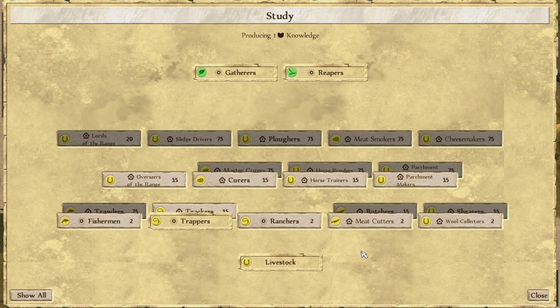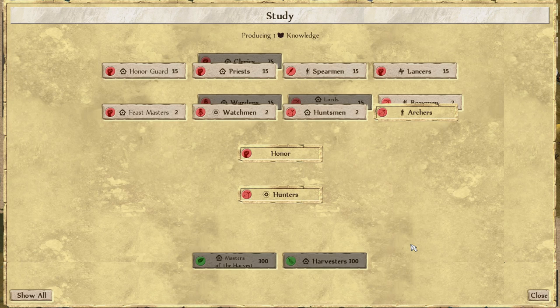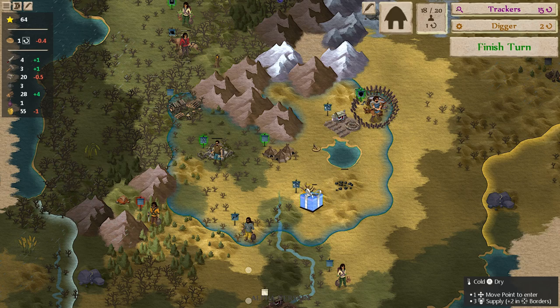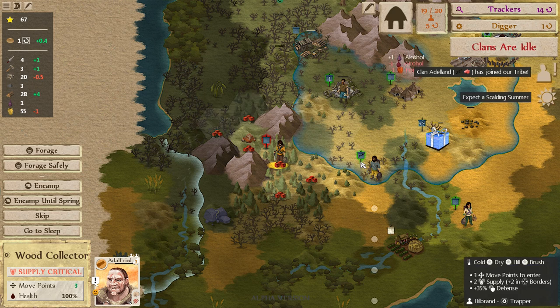Anything over here that might make sense? I could do a tracker. That's going to take a while to research, although we will have the Lore Keeper up soon. I might do that because we can definitely afford the tools — we're producing alcohol. We can buy a little bit more and a Lore Keeper will have that done in pretty short order.